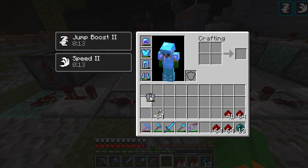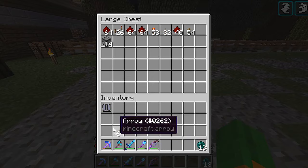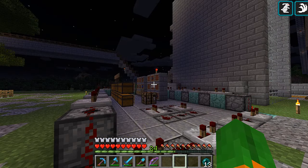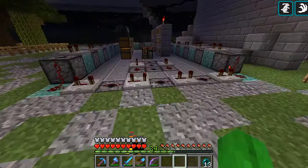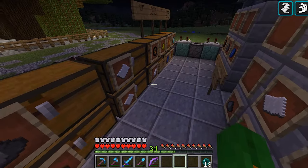We can actually fly down with our elitra wings for fun - ow, okay apparently I forgot to jump. Let's turn this off so it doesn't make any more noise. That was exciting, I love fireworks! We can experiment with a couple more combinations because imagine having a bunch of different fireworks - that'd be even more amazing.